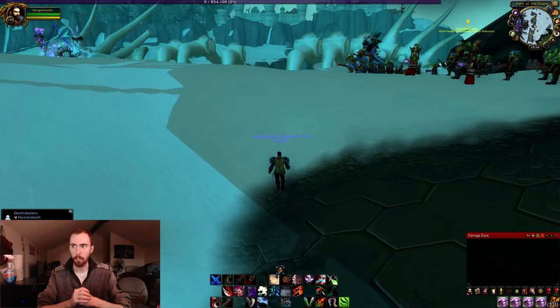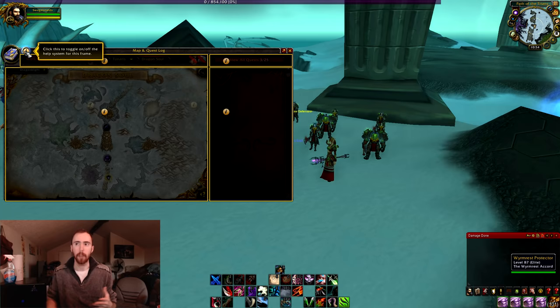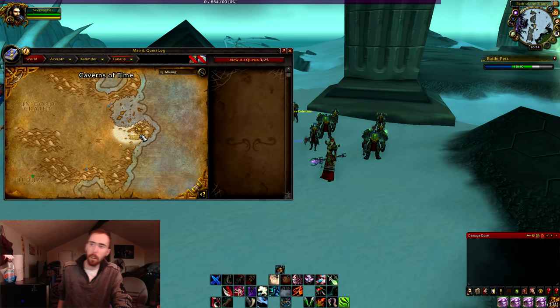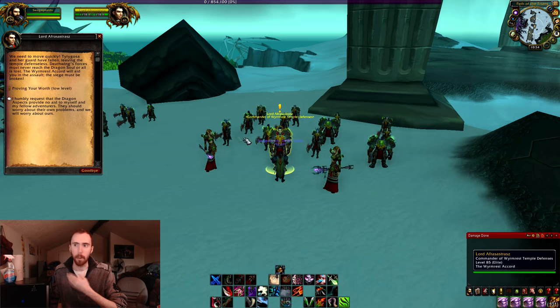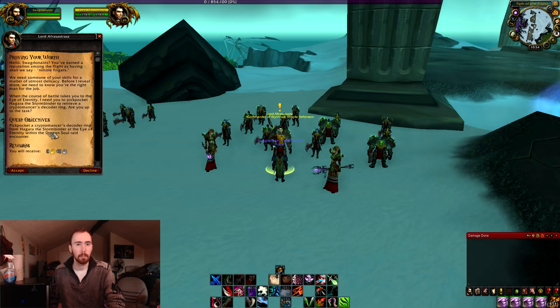The first place you want to go is Dragon Soul. If you don't know where Dragon Soul is, you can go right down to Tanaris, and right inside the Caverns of Time, go right down the little path there. There's another map inside, and one of the entryways says Dragon Soul — go in there. After you go inside Dragon Soul, talk to Lord AlphaStraze and pick up the quest Proving Your Worth.